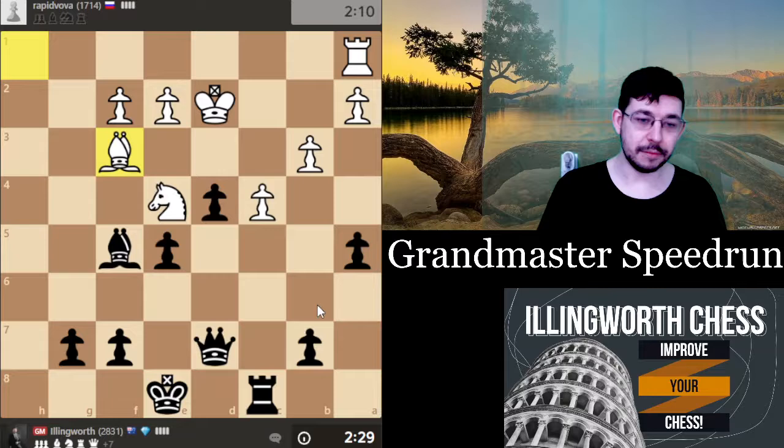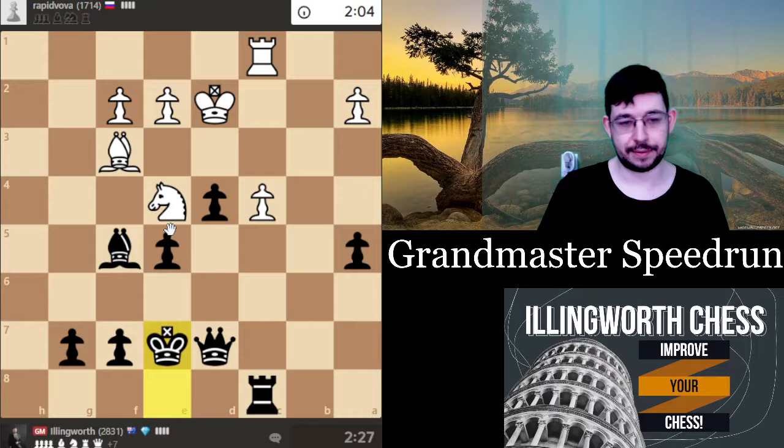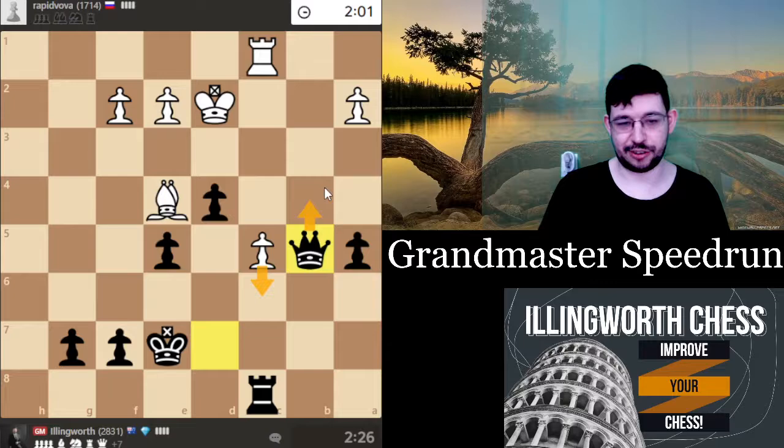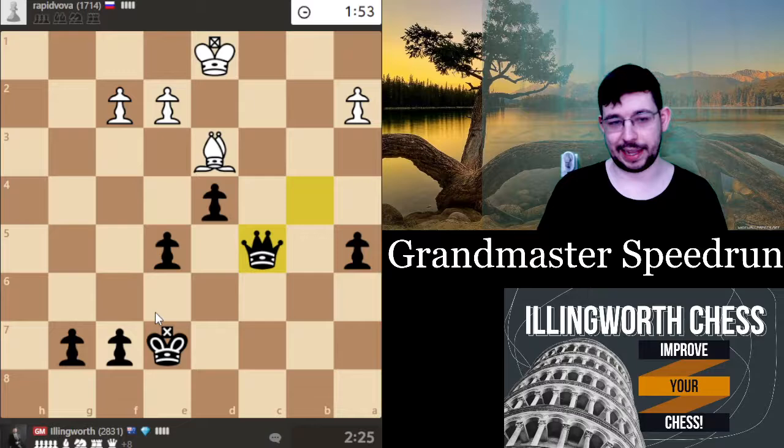He's going to play on a queen down — okay, you do you. b5 was kind of silly but it's fine — I want to open up the position. Take and quick king e7 or whatever — it's not like he really has anything at this point. Queen b5 or something, c6, queen b4 — and I mean he has nothing.